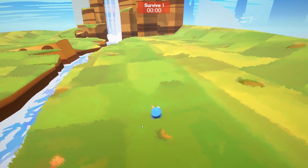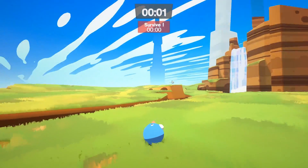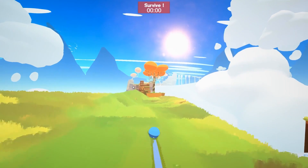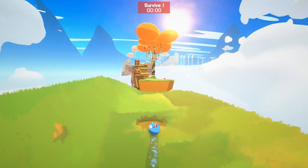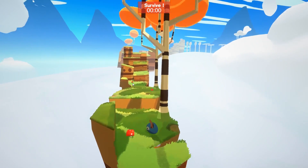So Crumble is a crazy physics platformer, and this is a demo version of the upcoming full release — game still in development. It's based on a Game Jam game originally from Ludum Dare 42 last year. I thought since Ludum Dare 44 is coming up at the end of April, now would be a good time to check this out. Also, the developers prompted me.